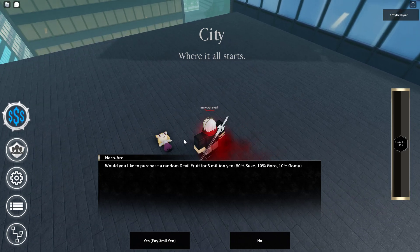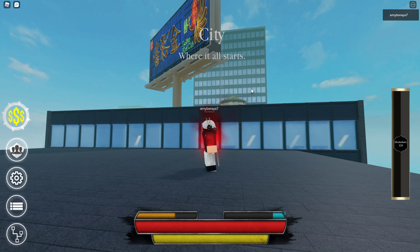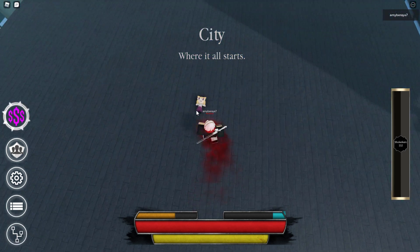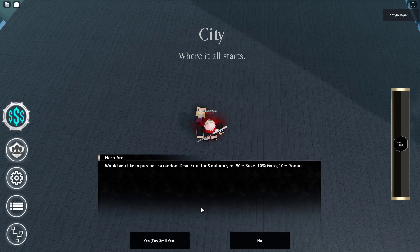In order to get to this trainer right here, you have to go to Yujiro, jump over the water tank, then use Shouki Ken to get over here. Then talk to this guy or Neko. It's 3 million yen for 80% Sukei, 10% Goro, and 10% Gomo.